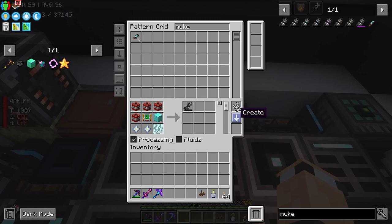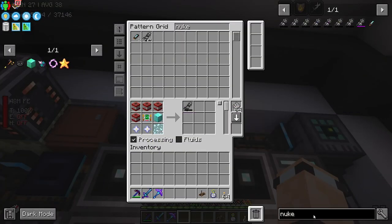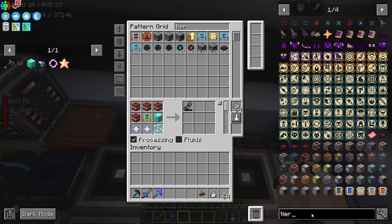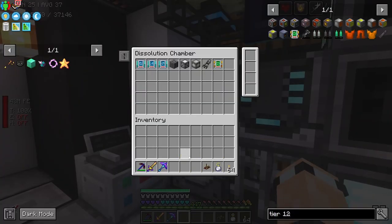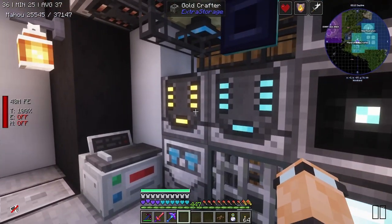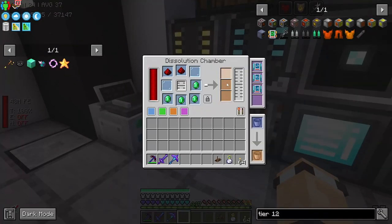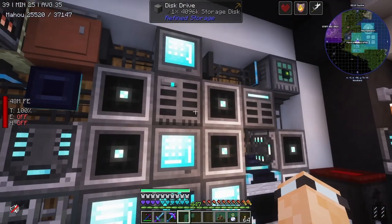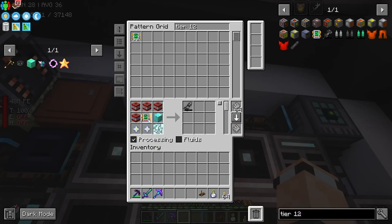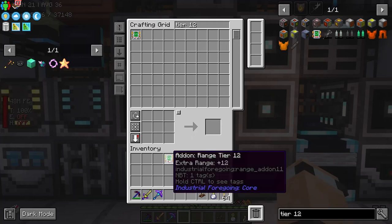Nuke — that should be the recipe, although it needs a few other recipes. Tier 12 add-on. It looks like it does work for the recipe. If we just make one tier 12, that sticks everything in there, which is really good. Then I can use — does it get pulled back in? It does. So tier 12 I can use for this recipe. I think that means we can now auto-craft the nukes.